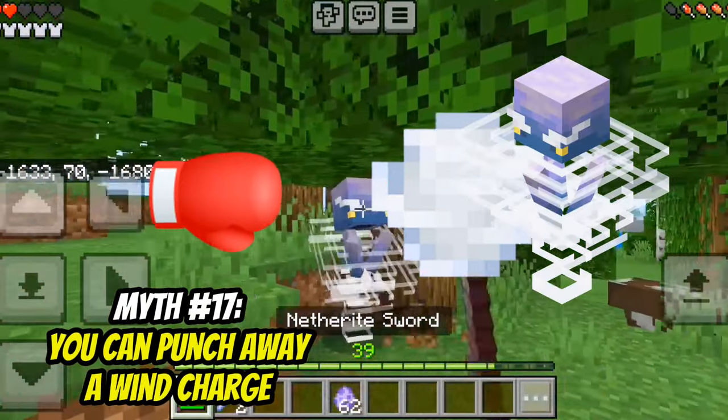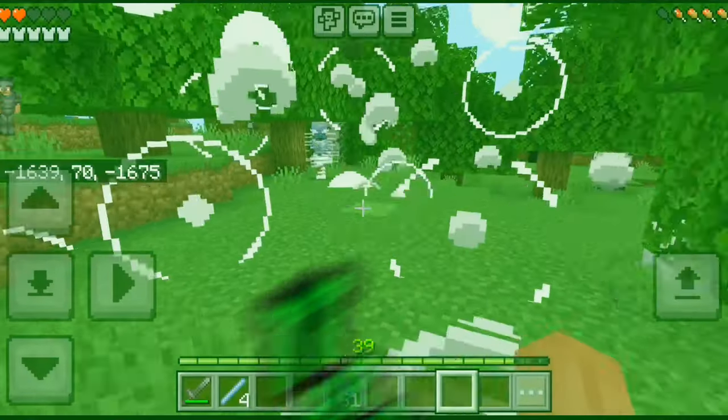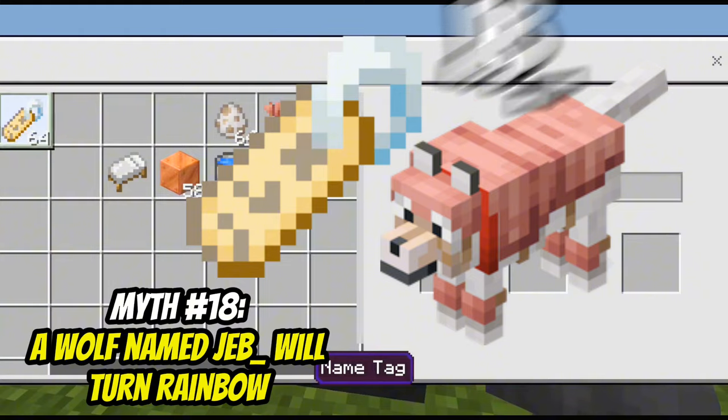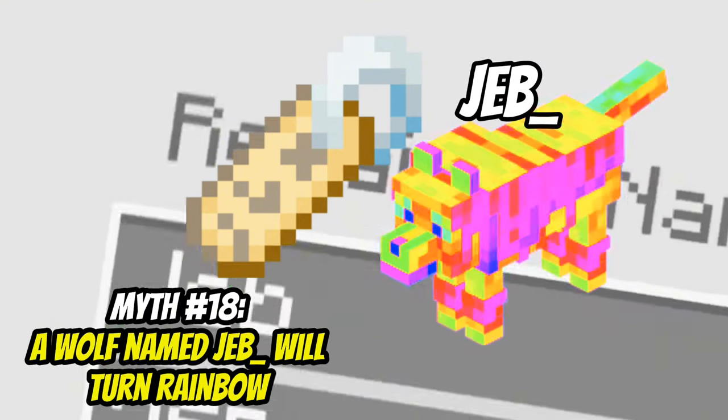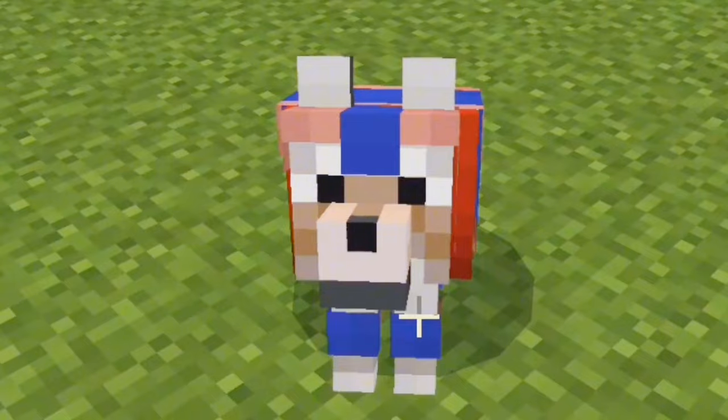You can punch away a wind charge like a ghast fireball. Yes you can — you should be able to do this with blazes as well. If you name a wolf 'jeb_', it will turn rainbow. That's false — that would be cool with wolf armor.